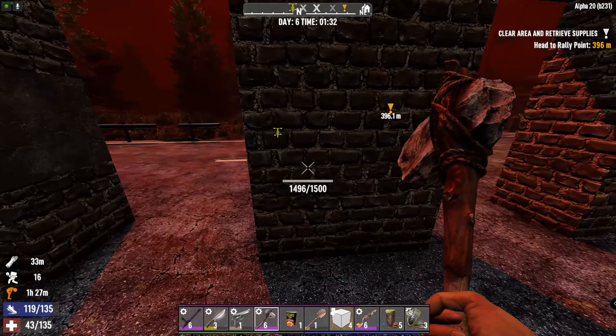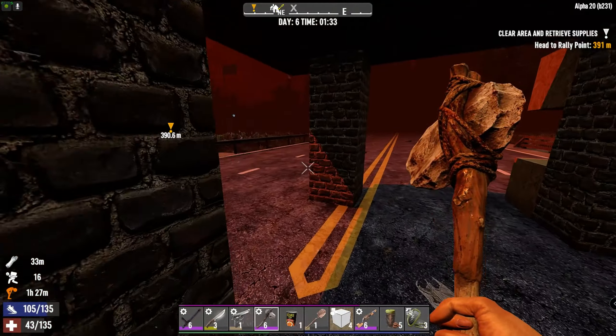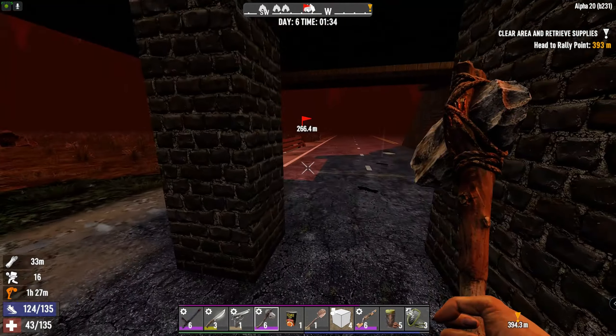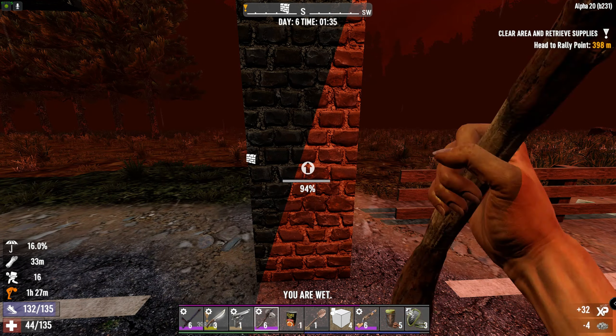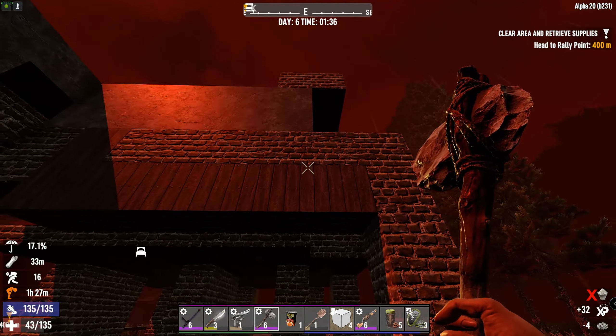Do we have any loot inside? These were just poked - these were literally brutalized but these were just poked. That is very strange. If they break this one it shouldn't fall - I believe anyway.